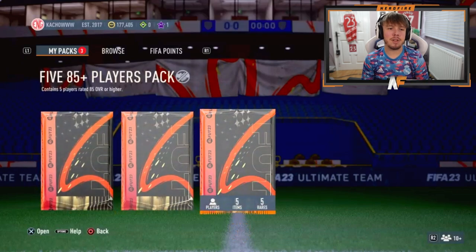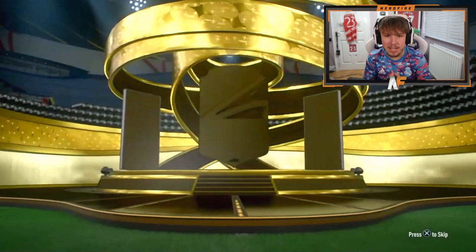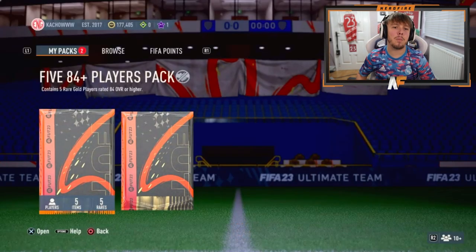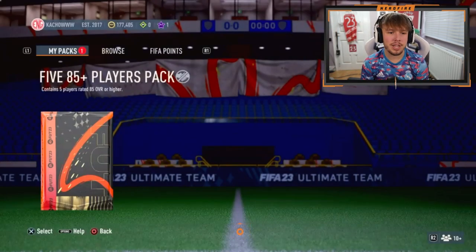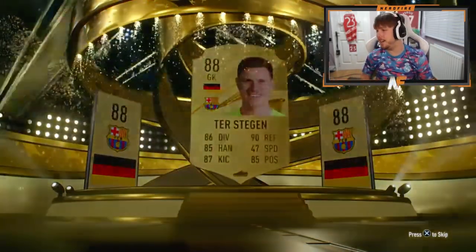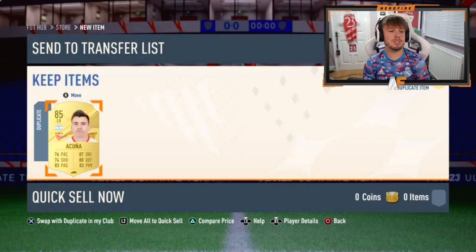We've opened up all the other packs - we've got 5x84-plus player packs and the 5x85-pluses at the end. First one - normal gold, Portugal striker Cristiano Ronaldo, good rating, good fodder, not bad at all. Three walkouts - not bad. Second 5x84-plus - not even a walkout, 85 Inkir. Third time lucky - to Stegan 88. Anyone good behind him? Only one walkout from the final pack - that's not good.